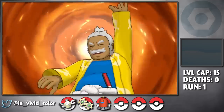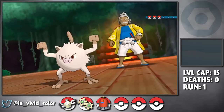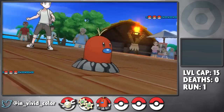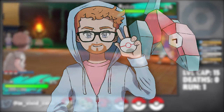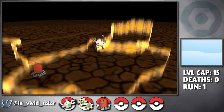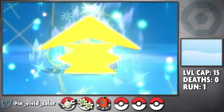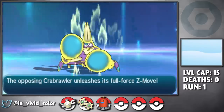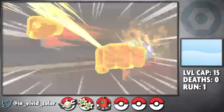Now it's time for our first grand trial fight against Hala, and he uses only fighting types. While you might think the fight would be really hard for us, you would be absolutely correct. This was impossible. Here is my first attempt: Azumi lands a Magnitude 8 on his Mankey and clutches the one-shot, but then Crabrawler comes out and it's essentially checkmate. This crab destroys my entire team — it's a wipe. I really thought my team would be able to do more here, and I was completely blown away.